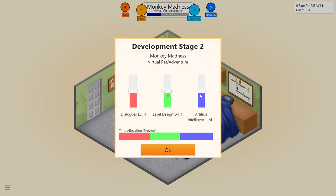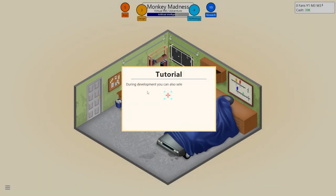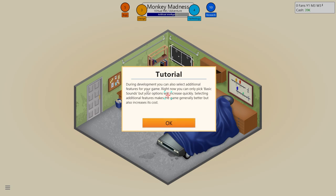From time to time bug points will be generated - these become less likely once you gain experience. Bugs should be fixed before the game is released, as they increase development time and cost. That's my cash on hand, and I have zero fans. Stage two - technology, design, research. Let's put it into maybe level design. During development you can also select additional features for your game - right now just basic sounds, but options will increase.